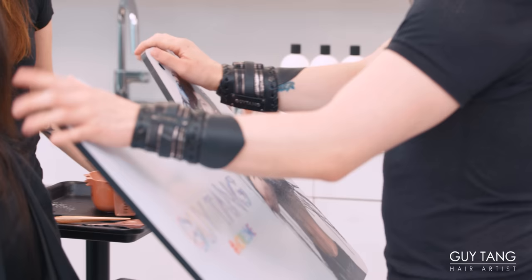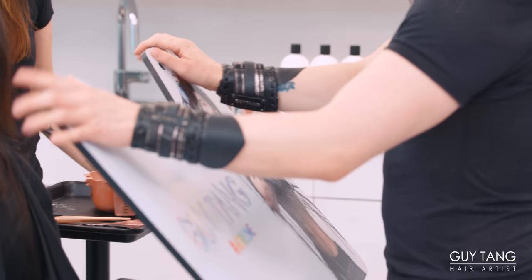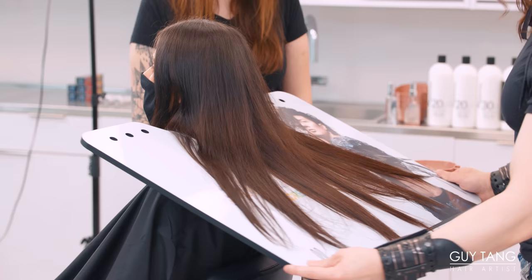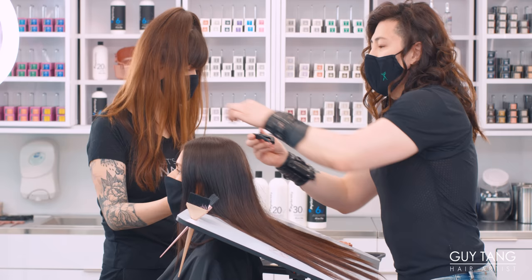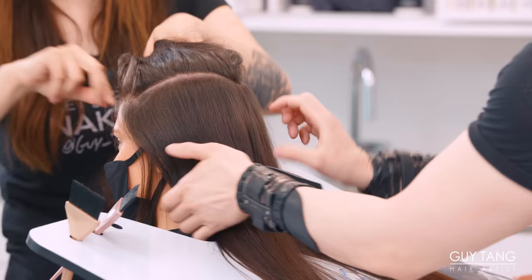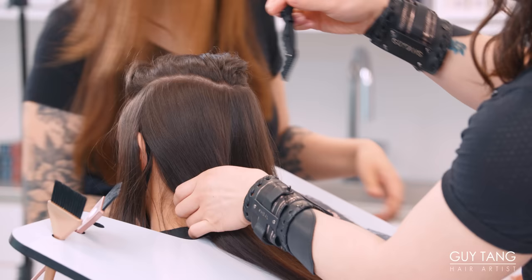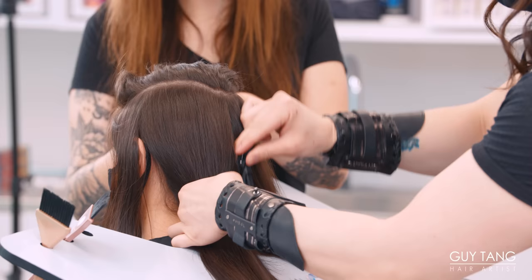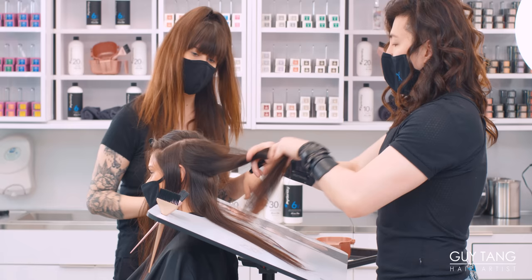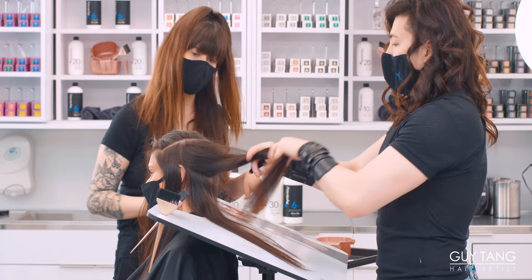This is the new Gaiteng More To Me color board, color canvas system. We can adjust this to your client's height and look how close it gets to the hair. You get to turn the board left or right to adjust. We're gonna start in the nape area first. Let's go ahead and section the top out of the way — we're gonna take a horseshoe section. I'm gonna section the parietal area out of the way as well; those are gonna be her money pieces we target later. We're creating under lights right at the nape area, because these under lights ensure that she has a nice face frame.